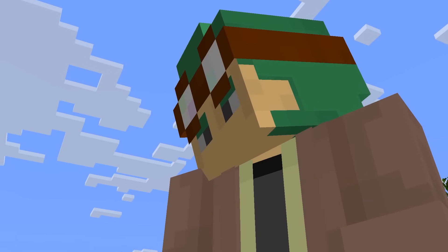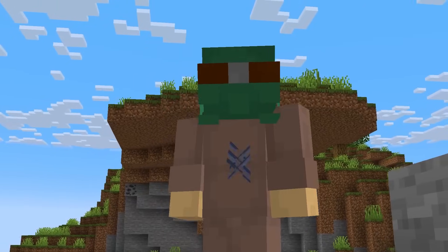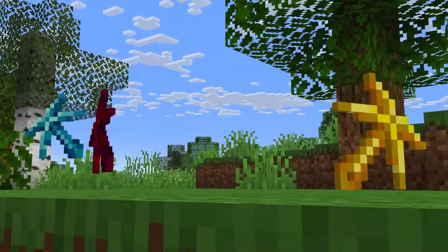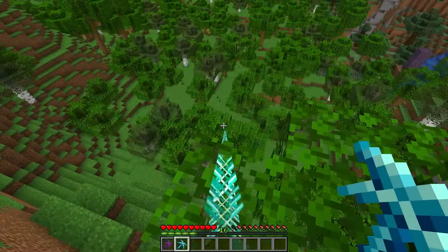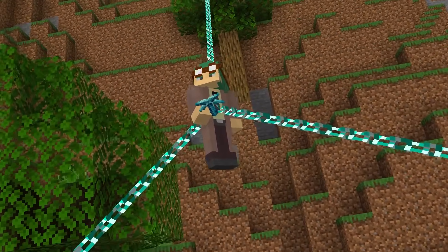These life-saving grapple chains are great for traveling the overworld with both style and speed. These hooks would come in a variety of tiers, like the ender hook that provides almost instant movement, or the diamond hook that can be fired off multiple times to suspend yourself in the air.